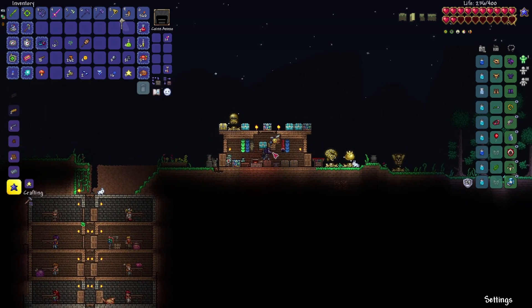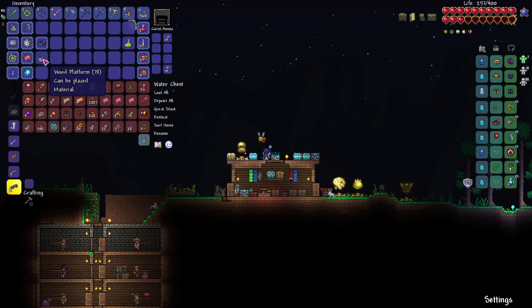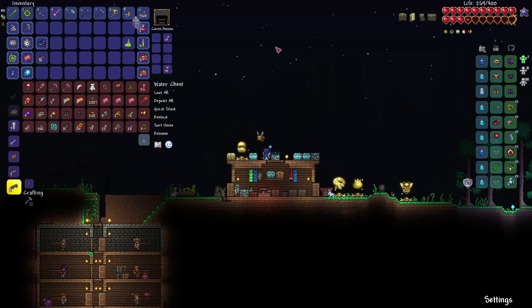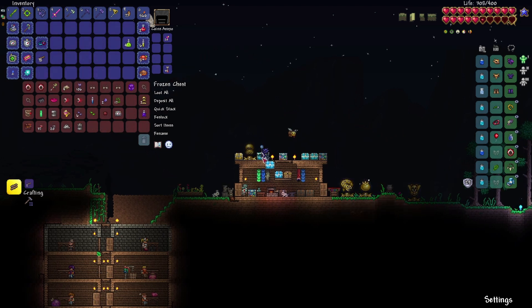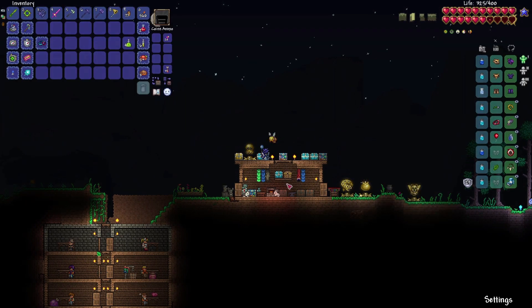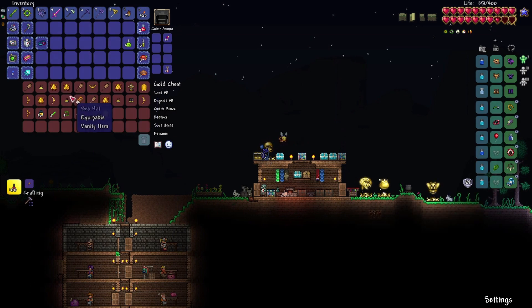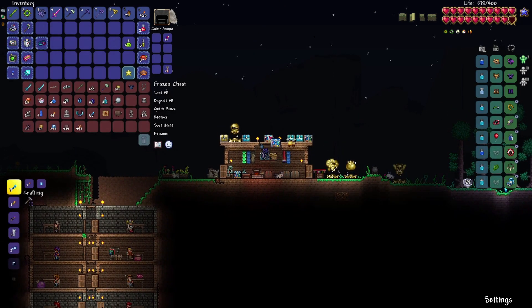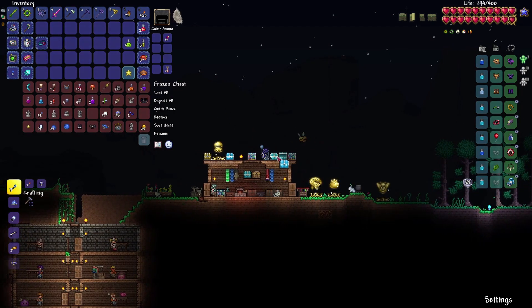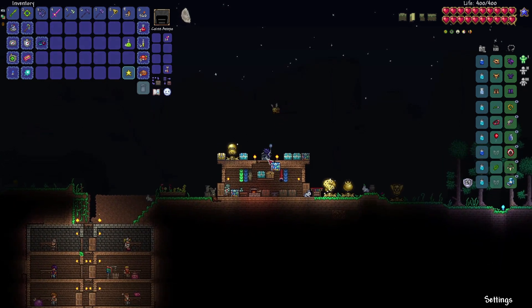We're definitely going to have to figure out what we want to do to counteract the toughness of Skeletron. One idea is to begin fishing and getting some better damage output from potions — not an ideal option because I find fishing very boring. I'm going to take a little break to brainstorm, so I'll catch you guys in a little bit and then I'll be right back.